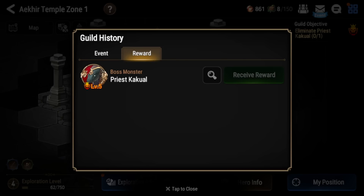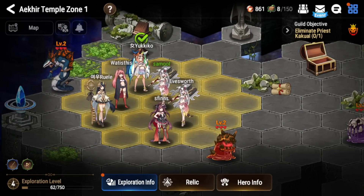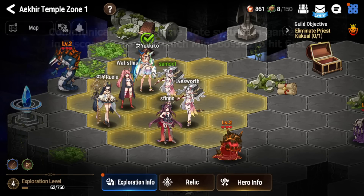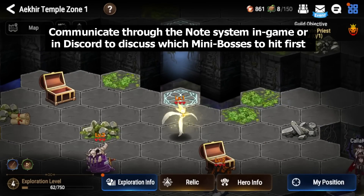You definitely want to make sure you help out your guild. Usually people are in a Discord server talking about strategies and which way to go. If you don't know what to do, just follow your guild members — you can see the whole guild clustered where I am because there was a mini boss here. I hit it first and told my guildies, and everyone came over. Communication with your guild is very important.